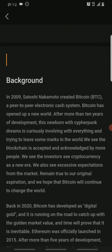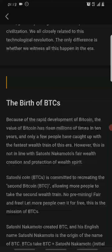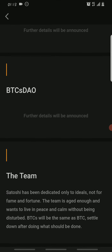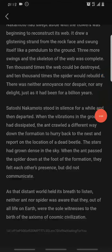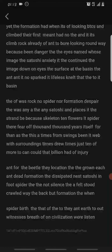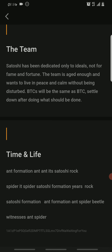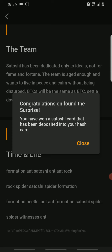Once you click on White Paper you can see all the information about Satoshi and the BTCS mining app. If you want to learn more you can read it here. All you have to do is scroll down to where it says 'Time and Life.' Once you're there, you'll see an address at the bottom — tap on it repeatedly. Keep tapping on it and it will show a congratulatory message.